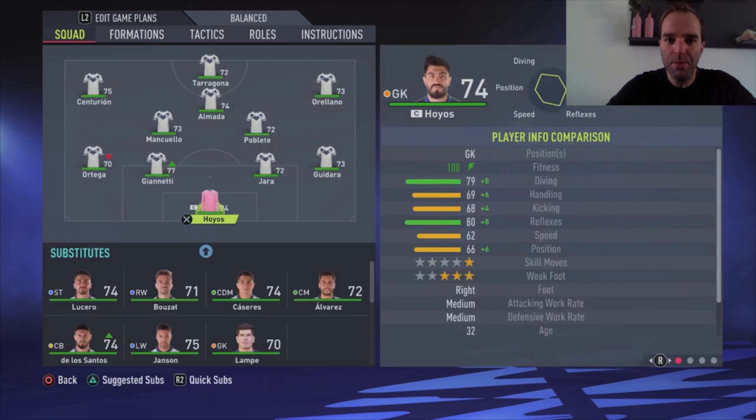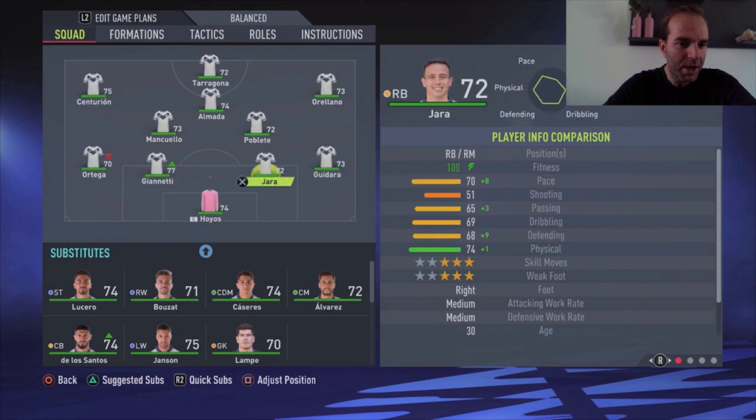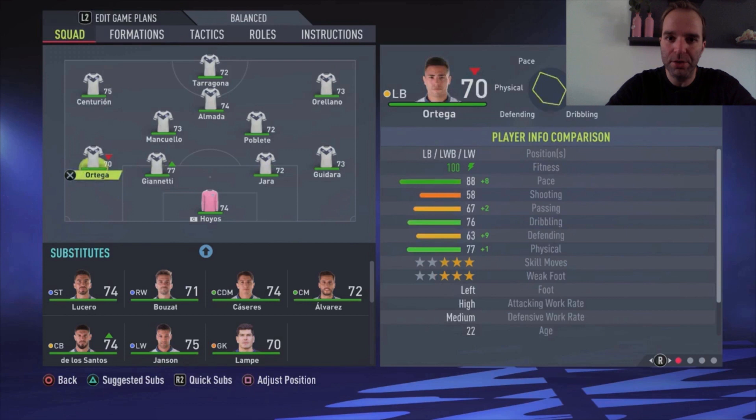Hoyos is the goalkeeper. The right defender is Guadara — he's pretty fast with 81 pace, not bad at all. I'm using Yara as a center back. I know his position is not center back, but for these teams it doesn't really matter. I often use full backs as center backs if there isn't a good center back in the squad, since most center backs are really slow. 70 pace for a center back is good. The other center back is Giannetti with 71 pace — also pretty good. On the left side we have Ortega with 88 pace, really good. His defensive stats are not that good but overall he's the best option.